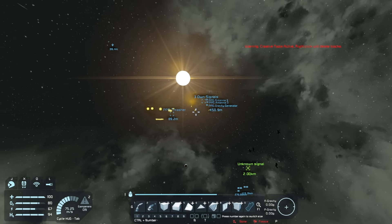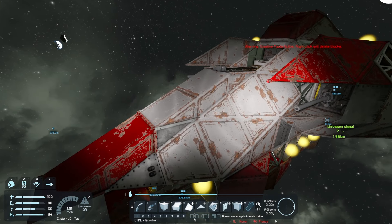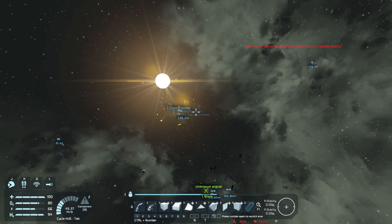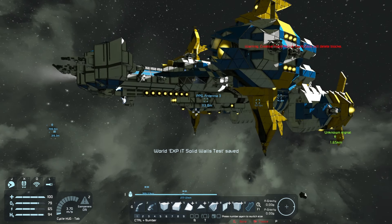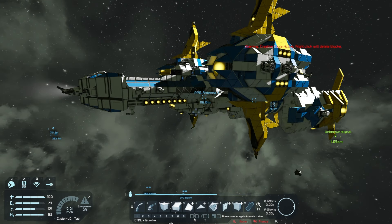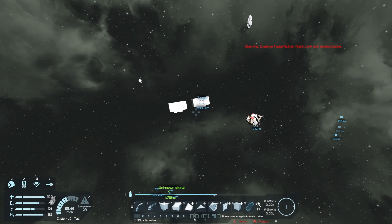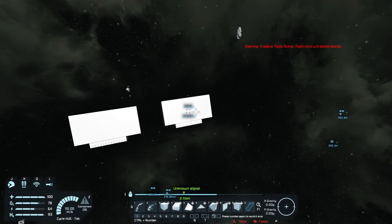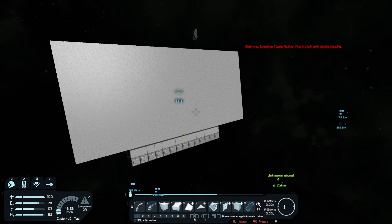First we're going to use a smaller large grid ship — the Thrasher right here. It's all hydrogen-based and just all light armor. Then we're going to try our bigger ship right over here, the Must ship from Surviving as a Trader in Space. However, it's much much larger than the solid block so it's not going to be easy to aim at it. We'll try the solid wall of small grid light armor blocks first, then move on to other items.